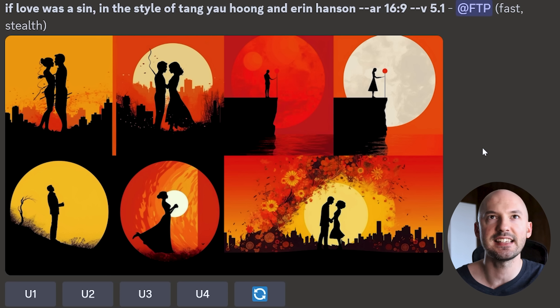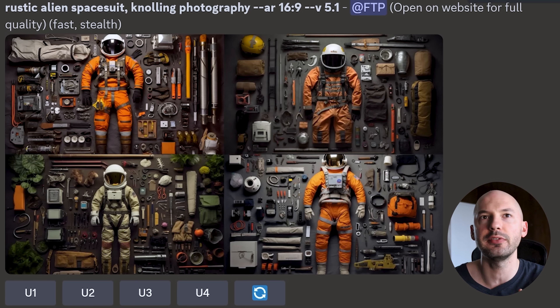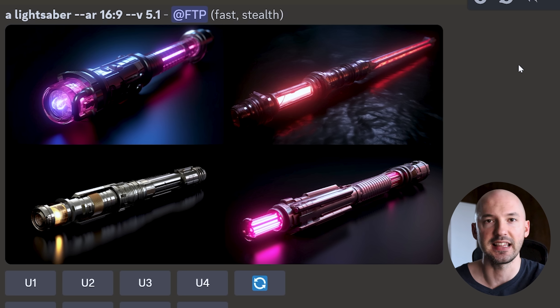Let's go through a couple more random prompts. 'If Love Was a Sin in the style of Tang Yao Hung and Aaron Hansen' looks really similar to base version 5. 'The tornado of light rips through a Lego city' — look how cool these look. Version 5.1, I'm in love. It does everything you'd expect, but for all those instances where version 5 didn't work, 5.1 might be the solution. 'Rustic alien space suit, gnawing photography' — nails it. 'Futuristic bow and arrow' — 5.1 still has a problem with weapons, kind of, but I tried lightsaber and these aren't that bad.